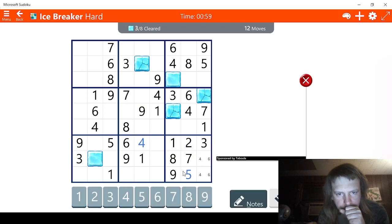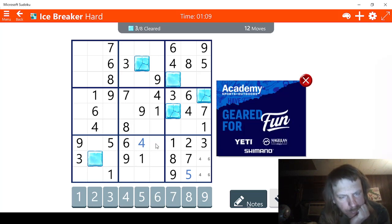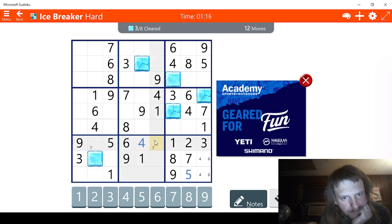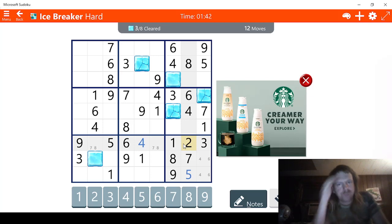Okay, 1, 2, 3, 4, 5, 6, 7. We have 2 possibilities for 7 here; we might as well mark those. And 8. Looking like there are 3 possibilities for 2 here. How many 2s are there? Why am I not finding any 2s? Oh, because there's only 1. Well, that would explain everything.